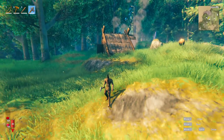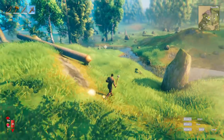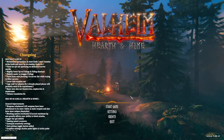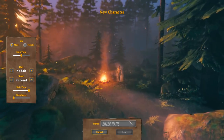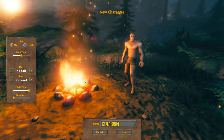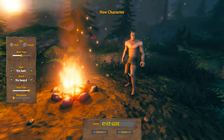Right here we are in the world that you're going to see develop in today's video, but let's go back to the very start and see how all this happened. The first thing you're going to want to do is hit Start New Game and make yourself a nice new character. You can call yourself anything you want — I'm just going to call myself Kaizen Guide so I know what's my guide character.